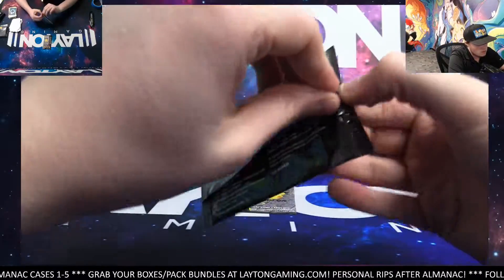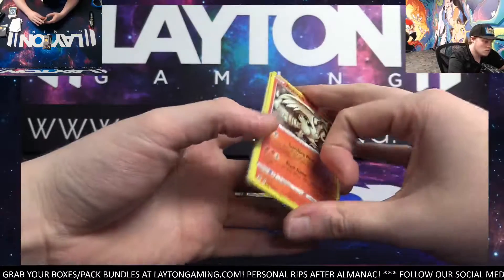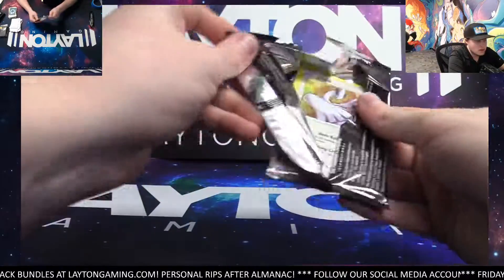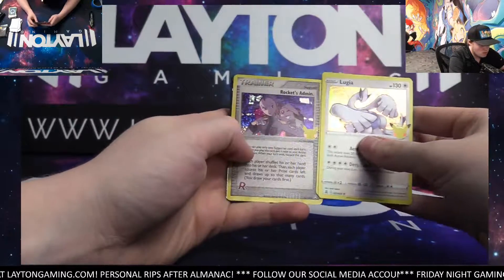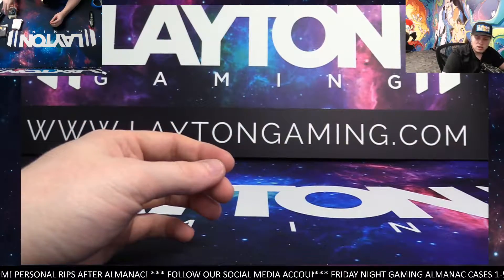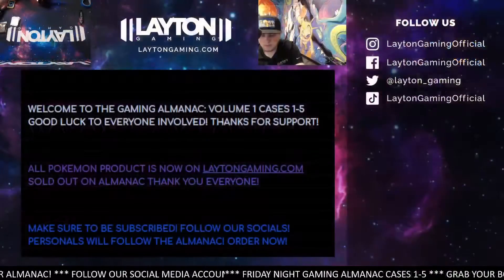Two to go. Reshiram, Kyogre, and a Mew. Just a holo pack and the last ETB. Jamin, thank you for the order, as always. Appreciate it. Rocket's Admin — Trainer card. Zetian VNA code. Alright, that does it for the box. Congrats on the Reverse Charizard. Some cool pulls in Celebrations as well. Thank you for the order, Jamin. Going to get that right out to you. Thank you.